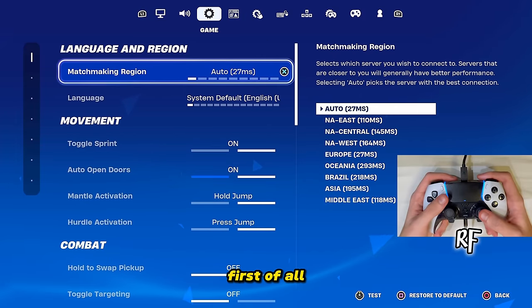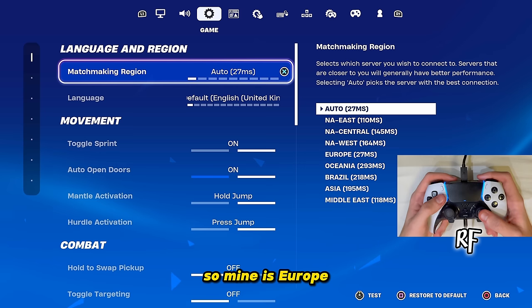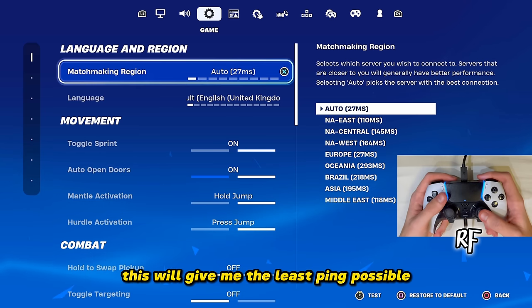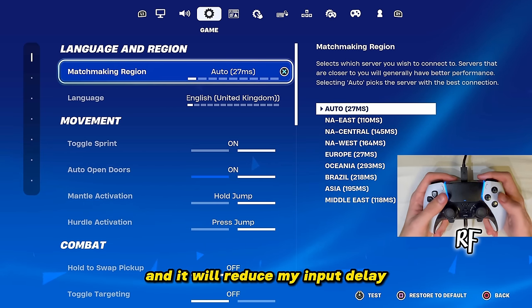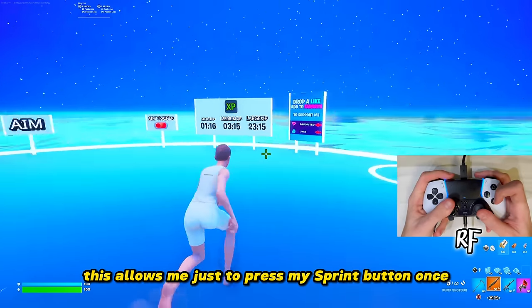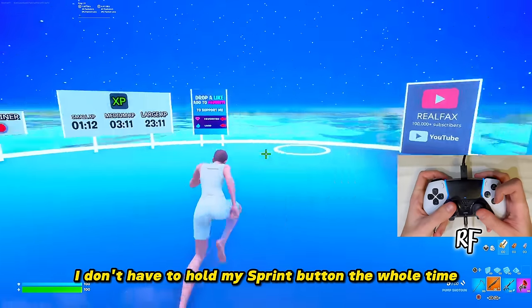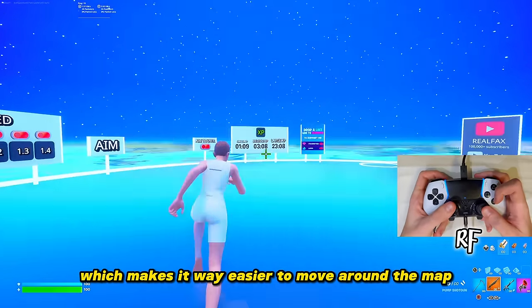For game settings, make sure your matchmaking region is set to Auto or the closest region to you — mine is Europe, which gives me the least ping possible and reduces input delay. For movement settings, Toggle Sprint I have on. This lets me press the sprint button once and keep sprinting without holding it the whole time, which makes it way easier to move around the map.